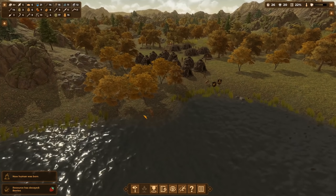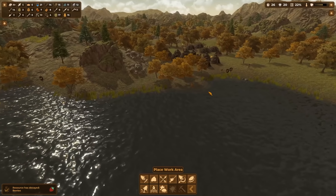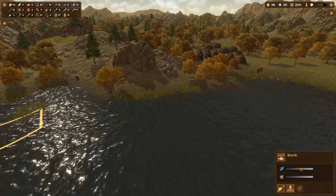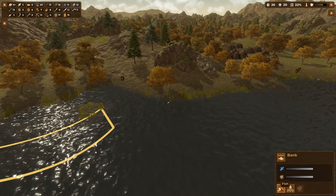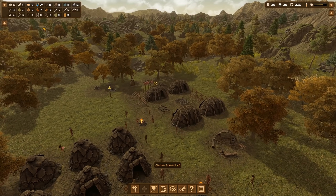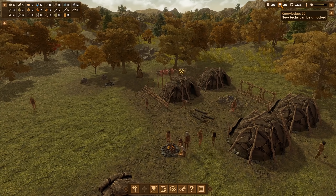Down by the lake, since we have so many people, I want another fishing area. We already have one fishing work area, so let's add another. There's more fish on this bank than the other. There's also mud here — I'm not sure what we need mud for yet. We only have five fish in store but we have so much meat it probably doesn't matter.